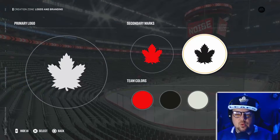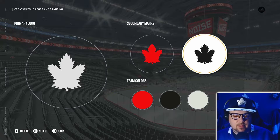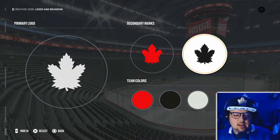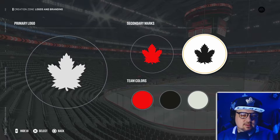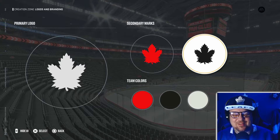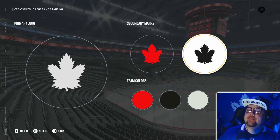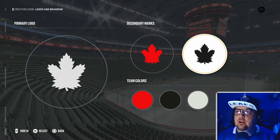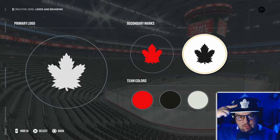Look at this — I went ahead and took the liberty of making sure we could get this all set up. Maybe you can help me figure out this new jersey redesign we're gonna do. Okay Mateo, you're welcome to join in too. So here's the colors — I went and borrowed from the Leafs. The Leafs logo — it's the only one in the game right now that's a maple leaf.